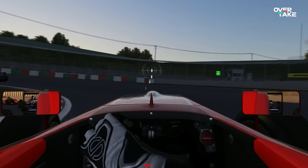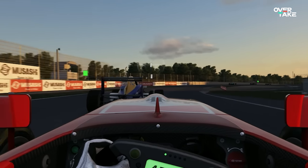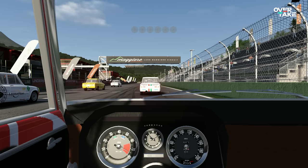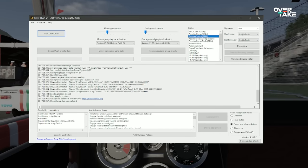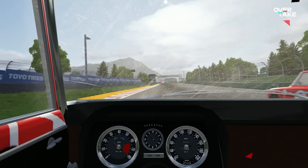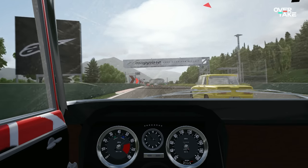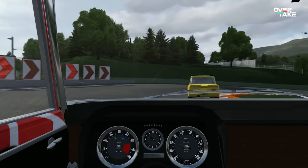You should definitely consider getting a car radar that shows you the cars around you, which will help dramatically to stay safe in side-by-side situations and to keep your cool under pressure. There's even a program that helps your overview while keeping you in the real world — it's called Crew Chief, a free tool that acts as an engineer and spotter by radio. It can call you by your name, tell you when other cars are alongside you, and respond to voice commands. For example, if you want to know your position on track, you can just ask: 'What's my position?' A link can be found in the video description.